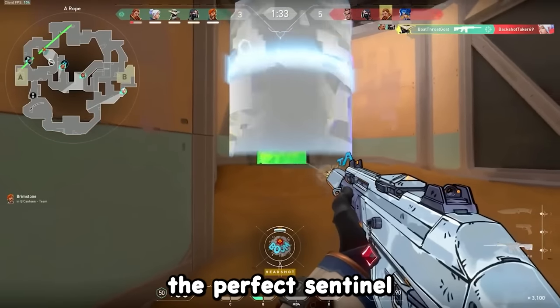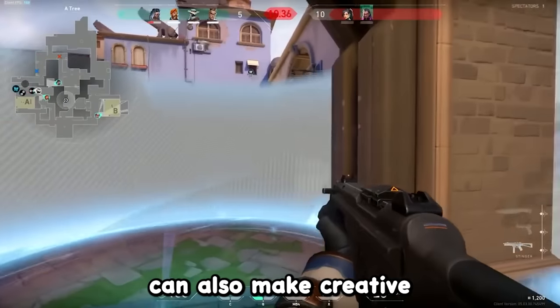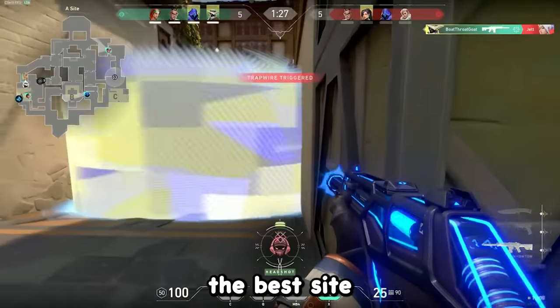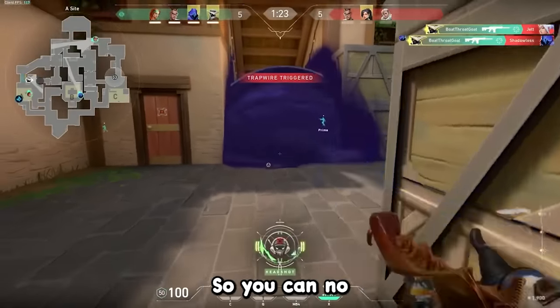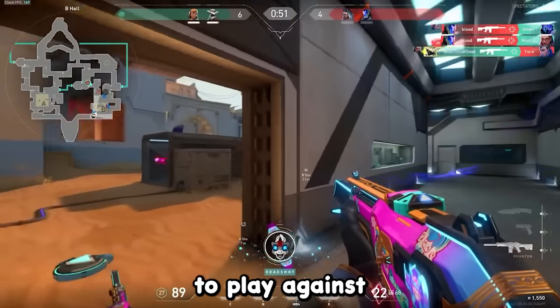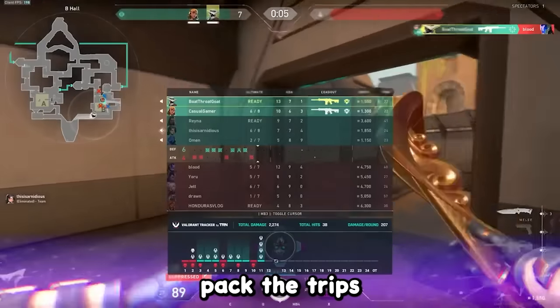In 6th place, we got Cypher, because they are basically currently the perfect Sentinel. You can use one-way cages to get easy frags on defense, and also make creative tripwire setups to catch enemies off guard. They currently have the best flank-watching utility, and Cypher is also the best site-holding agent since the trips will regen if not broken. This means you can no longer counter a Cypher setup just by running through it with a Skye dog, which almost forces players to pick Sova or Raze to shock dart or blast pack the trips.